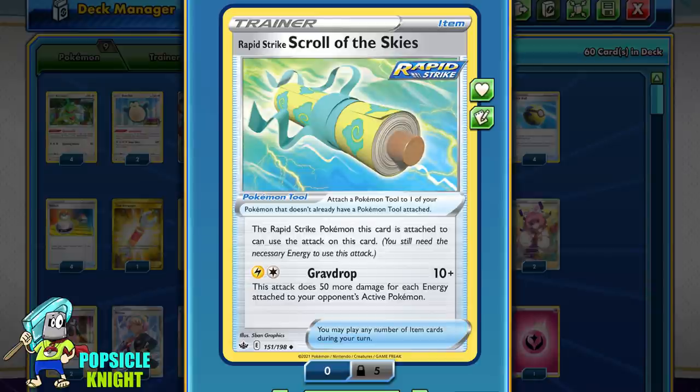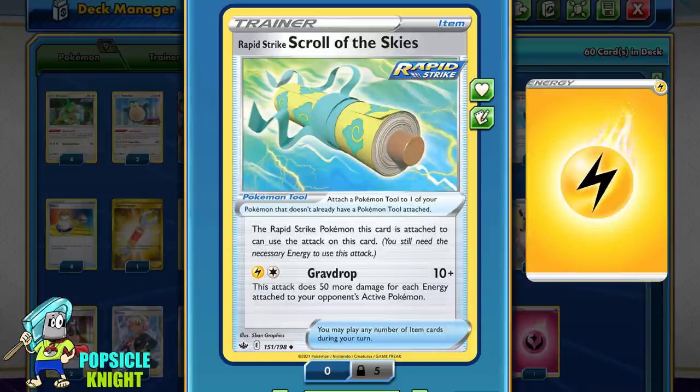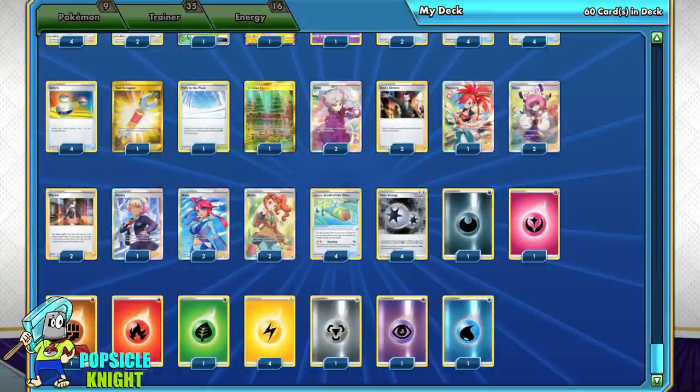Because of the energy cost of Grav Drop, I will be including 4 Lightning energies in this build, and just 1 copy of each of the other types of basic energies.